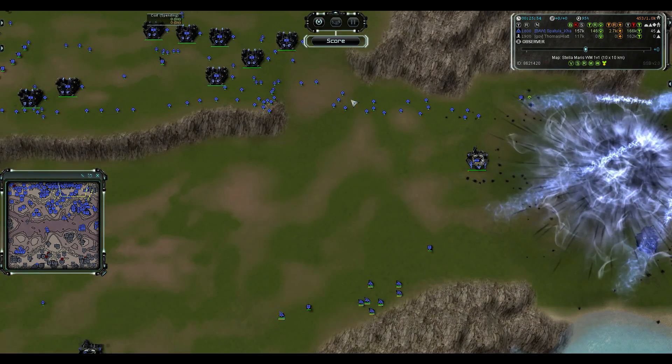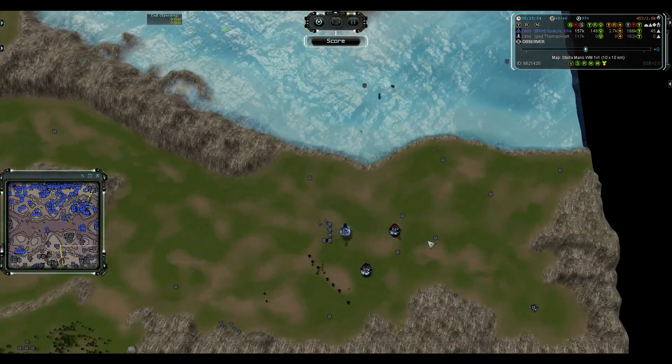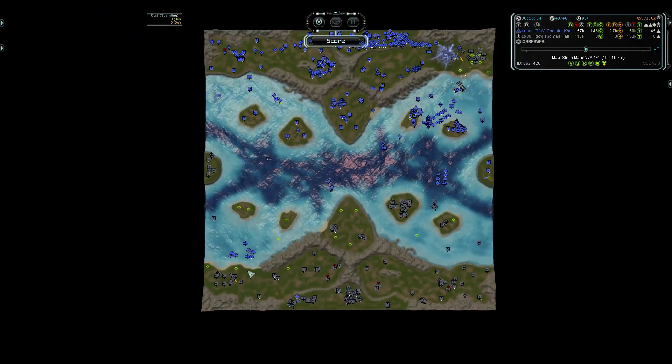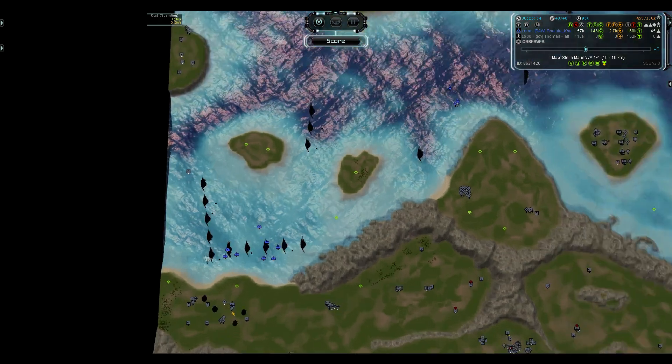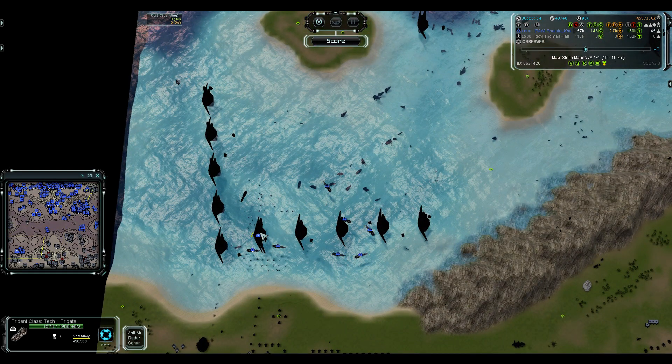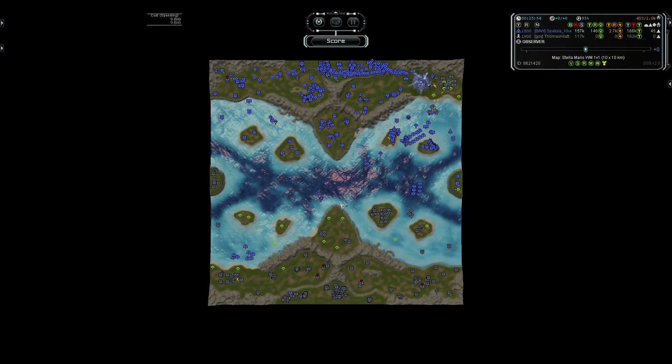Nice try — very nice try from Thomas, almost pulled it back. Maybe he could have done it a little better, but Blastchild played well: nice unit choice going for the subs, maintaining air control, protecting the subs well, and they did a lot of damage — basically won the naval battle by getting T2 navy a bit faster than Thomas and going straight for T2 subs rather than moving to destroyers or cruisers first. Well played. Go sign up for the next qualifier if you can make it — that's it from me, I'll see you in the next video.